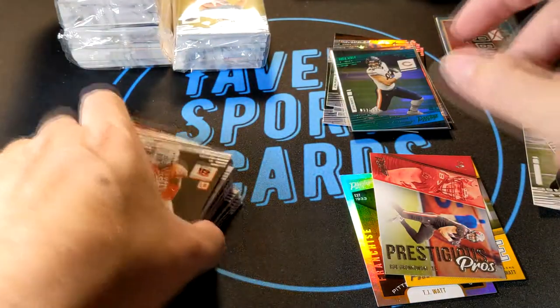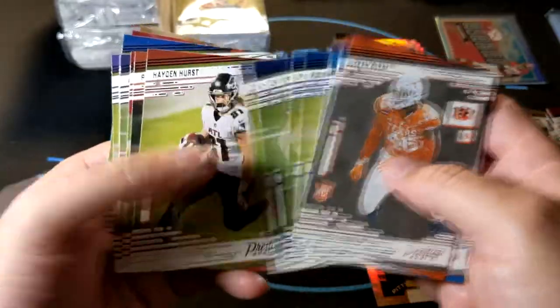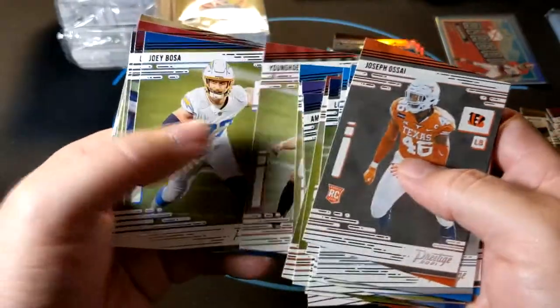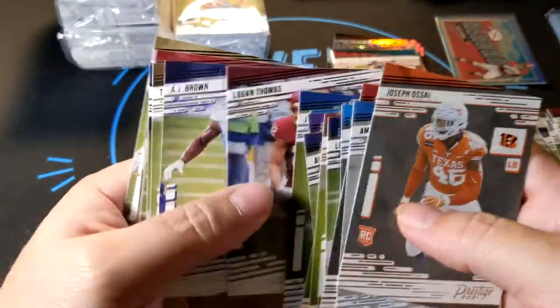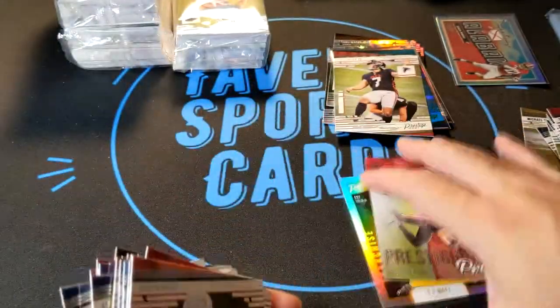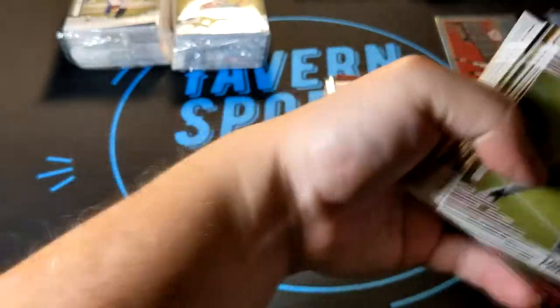We got a Gronk, and then we got a Waddle Season Greetings — I'm not sure if I'd gotten a Waddle Season Greetings yet, that's a PC hit right there. Then going through the rest — base and rookies: Mahomes, Cooper, Jalen Dobbs. Got a kicker — the Atlanta kicker — so we'll put that in the pile. Those are all possible ones we'll be using. Basically just got four really big packs, four mega boosters.